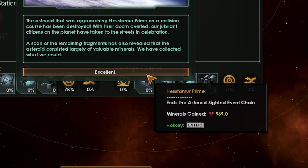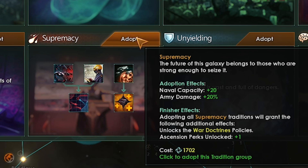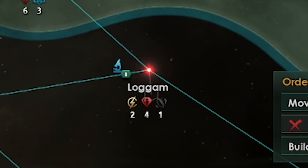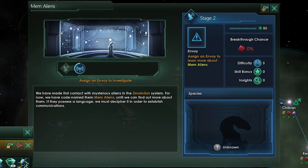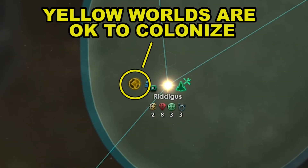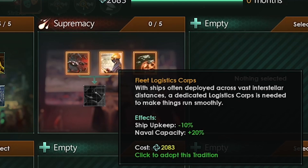A new tradition is available — it's time to adopt the new tree. This time we are going to adopt supremacy in case the first AI empires we meet are hostile. Supremacy increases our naval capacity and our army damage. Naval capacity is the amount of ships we can have before we incur a penalty. We discovered a new alien — click the notification, click the little envoy window, then select an envoy. I wouldn't colonize red worlds but yellow worlds are fine because you'll raise habitability later through tech and genetic engineering. The first supremacy tradition we want to take is fleet logistics corps, making ships cost less per month and increasing our naval capacity.